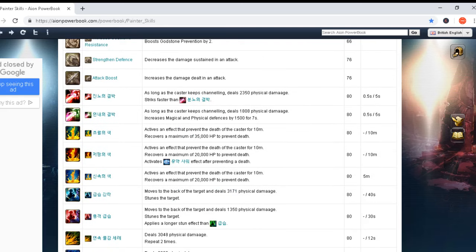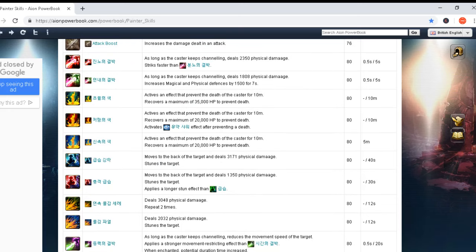I believe these next skills are the Daevanion skills at the end of the list — probably the best level 80 skills. Let's check them because there are multiple versions of each skill. First version: as long as the caster keeps channeling, deals 2,350 physical damage and strikes faster. Cast time 0.5 seconds and cooldown five seconds — really nice. Another version: as long as the caster keeps channeling, deals 1,808 physical damage and increases magical and physical defense by 1,500 for seven seconds. Lesser damage by about 400-500 but with defensive boost.